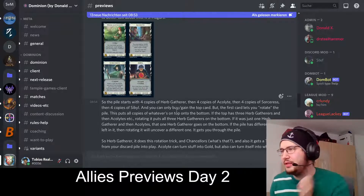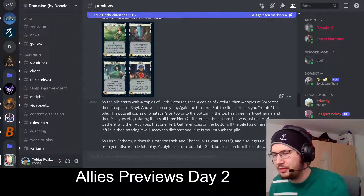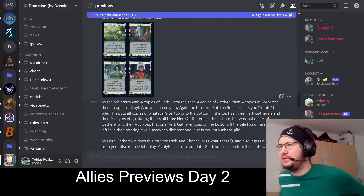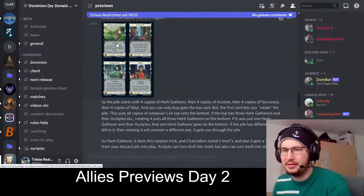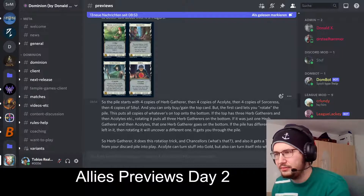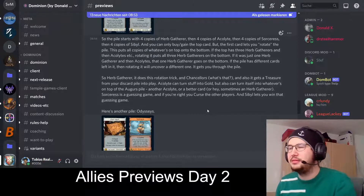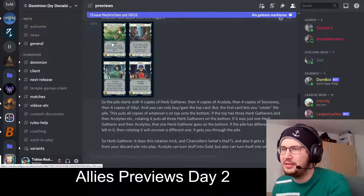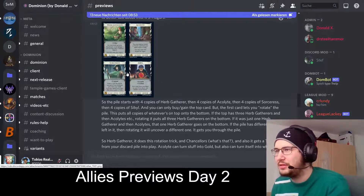The pile starts with four copies of Herb Gatherer, then Acolyte, then Sorceress, then Sybil — Sybil of course the last one, and you can only buy the top card. But the first card lets you rotate the pile, which puts all copies of whatever's on top onto the bottom. If there are three Herb Gatherers and then Acolyte, rotating puts all three Herb Gatherers on the bottom. You also basically reveal the next step from the rotation, so you can go through the pile without buying them. Herb Gatherer does the rotating but is terminal, so you can't combo it that well with Acolyte.